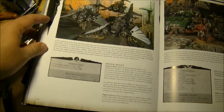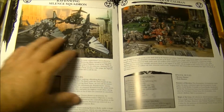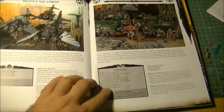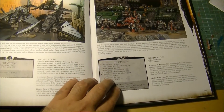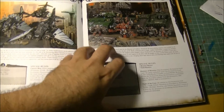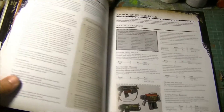We have the Ravenwing Silence Squadron: two Nephilim and one Dark Talon. I will not go into details on that one. Then we have the Hammer of Caliban, which is similar to the equivalent formation in Space Marines. It requires a Techmarine and then one unit chosen from Land Raiders, one Land Rider, one unit of Predators, Whirlwinds, or Vindicators — and the unit of Vindicators, Predators must have three. This is the way to include Tech Marines in your army. So those are the formations.